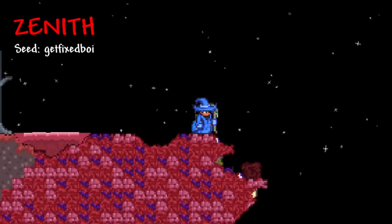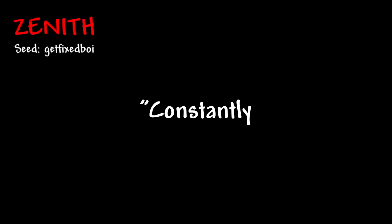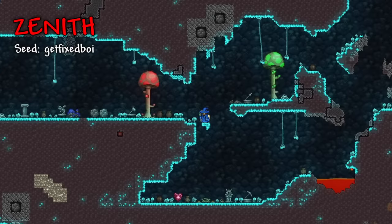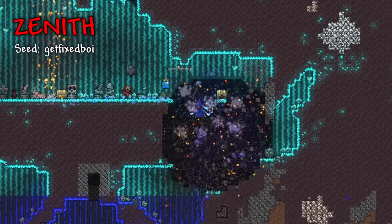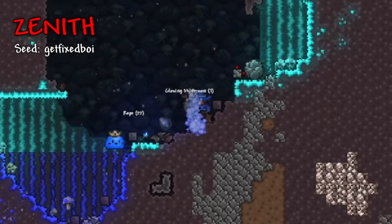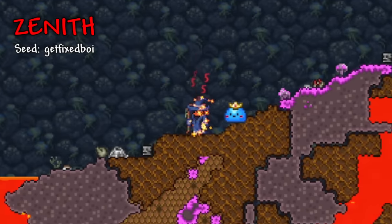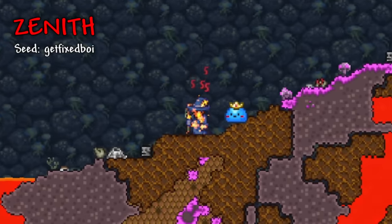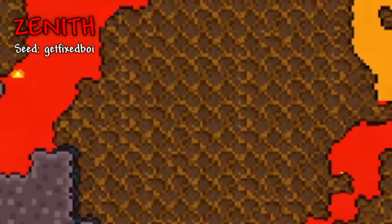Another feature you'll have to deal with is the hunger mechanic from the Constant Seed, forcing you to eat regularly or take damage. There are also many small one-off features that make this seed much harder, like falling stars killing you, wires being invisible until you beat Skeletron, Queen Bee larvae scattered around the map disrupting progression, and honey blocks filled with lava that can also deal damage at the slightest touch.